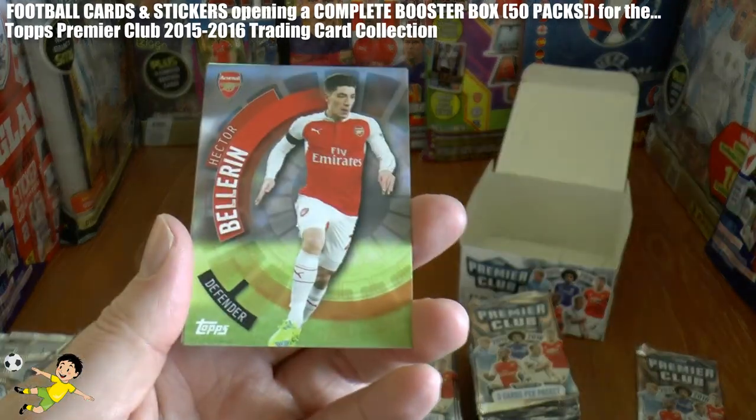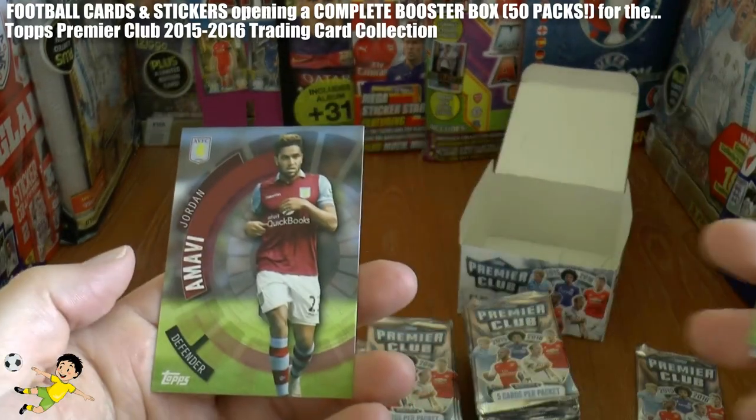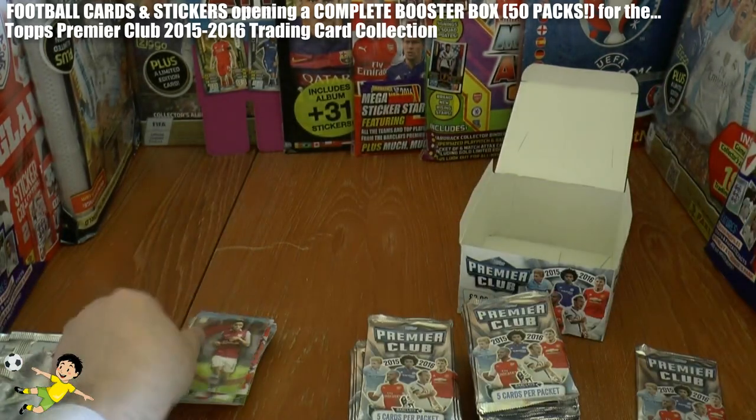Next one: Hector Bellerin, Seamus Coleman, Ighalo Star Striker from Watford, Fabianski, and Amavi of Villa completes that.